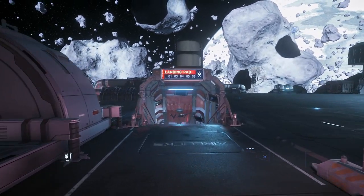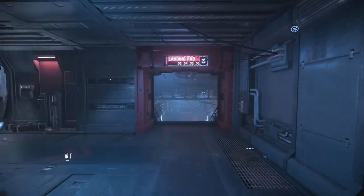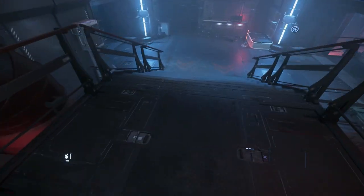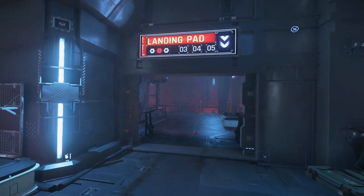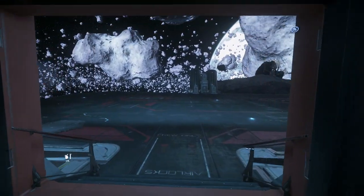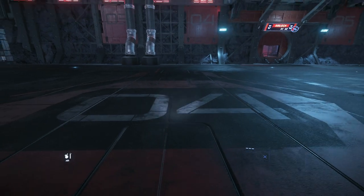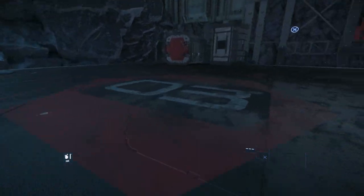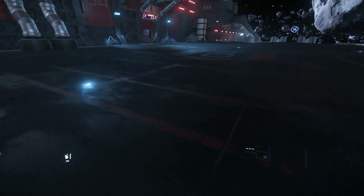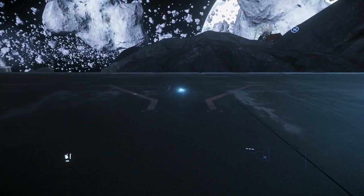Let me take you to this hideout. It is actually very easy to find this spot — you just need to follow the signs here. I'll stop in front of the landing pad markers for a second so you can easily follow the right path. You basically need to go to landing pad three and four. Once you get there, just go in the middle of these pads.